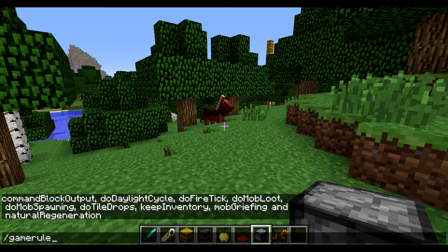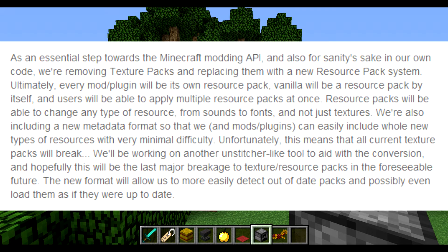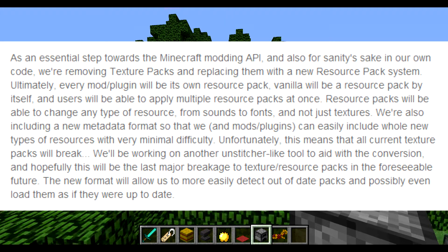At number six we have the resource pack system, a new system being introduced in 1.6. It's where you can make little mods — the texture pack system is being changed again, so everything will break again. It basically gives people more freedom to change little things. I don't have much detail on it, so there's nothing to show you.